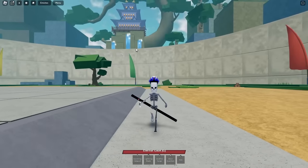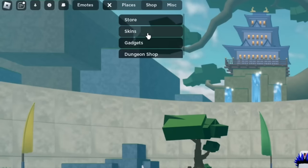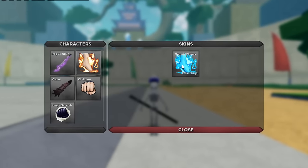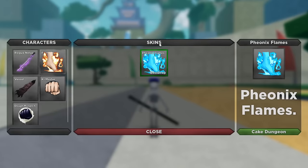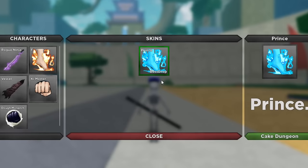Now I'm gonna showcase dungeons. If you come to the top and hit Shop, then Skins, here you have your characters. If you click on them you can actually get different skins — Phoenix Flames, Key Master has prints — and they're all boss drops.